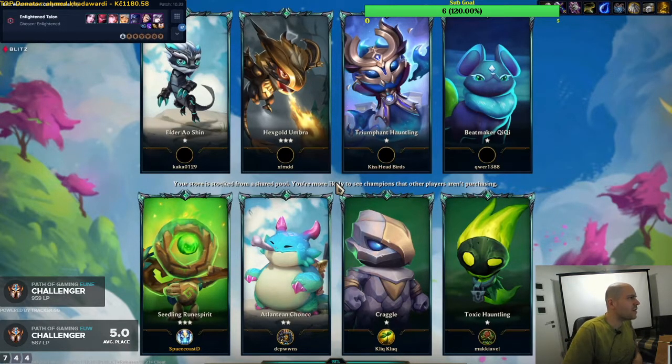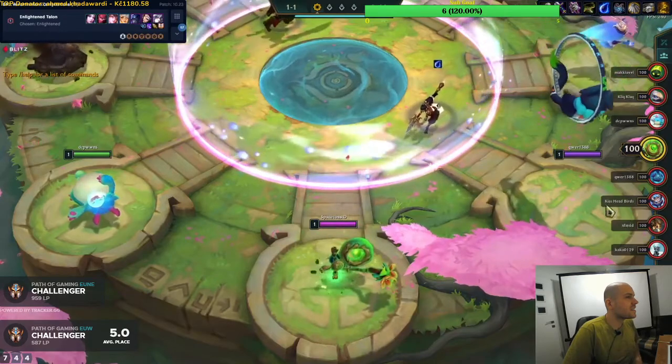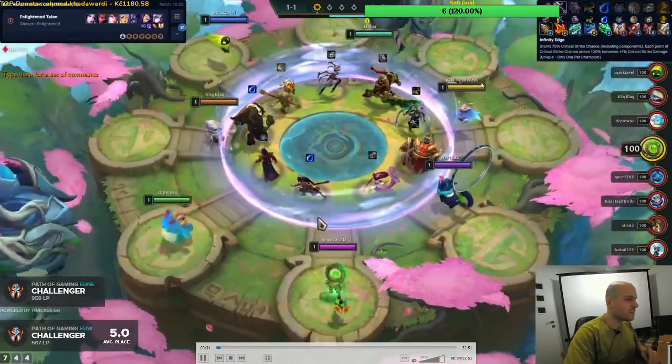So I see that you have a cheat sheet open. Hopefully you won't need that anymore. I use it for items, I don't use it for comps. Memory's not the best in my old age, so I use it just to kind of reaffirm what items make what. Okay, fair enough.